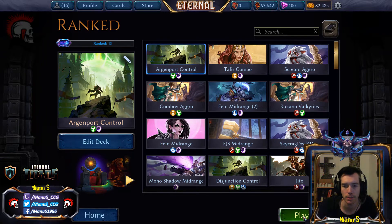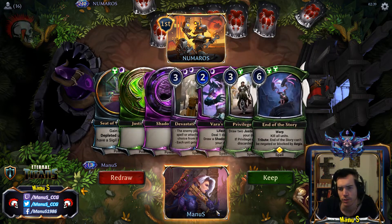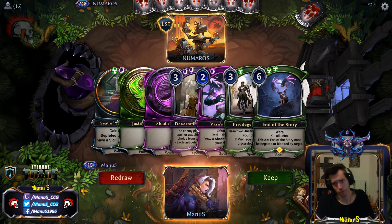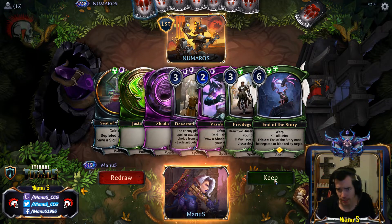We are back with game number 2, let's roll. We are up against Numaras, on the draw again. It's okay — against an aggressive deck we have this, and against control we have a lot of power and a discard spell. I think I like it enough.